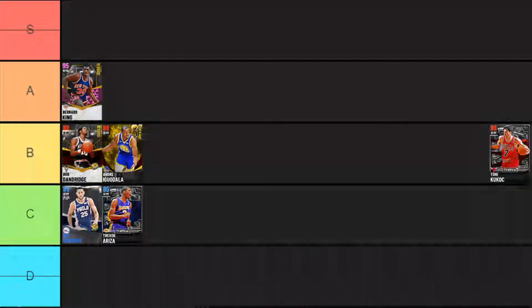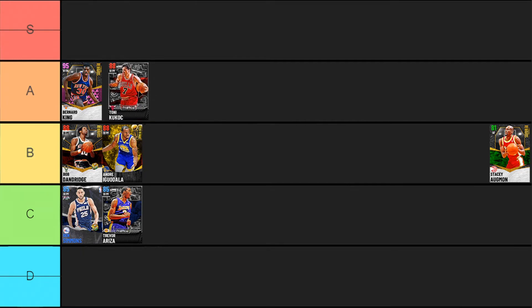Next up the Ruby Tony Kukoc, who is an amazing card. He has the Brook Lopez base, which is probably the best base in the game right now — it's so easy to green with it. He has nine gold badges and is just an insane shooter, which is what you're picking him up for. He's six foot ten so he is pretty tall, but his defense is pretty lackluster and he's got like a 66 speed. I went against him and he got dropped every time in the post. For how great a shooter he is, I can throw him into A tier, but I don't recommend him to everyone.